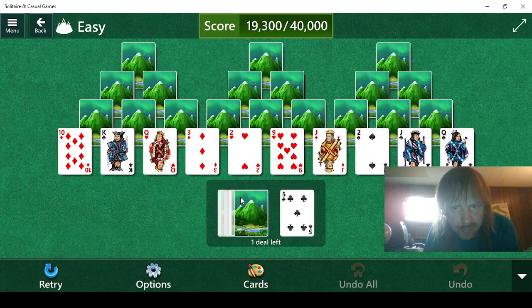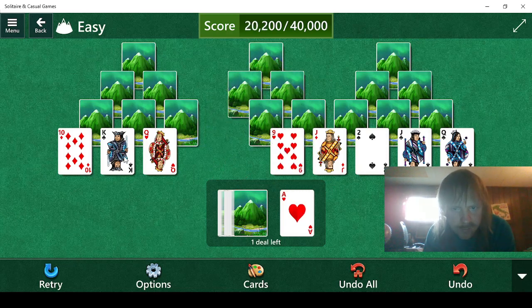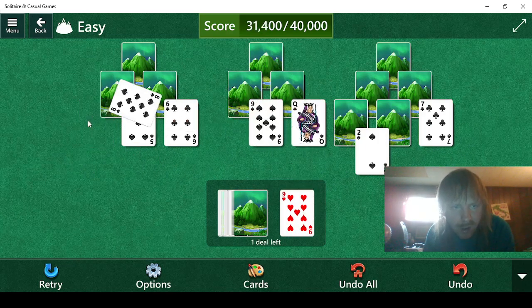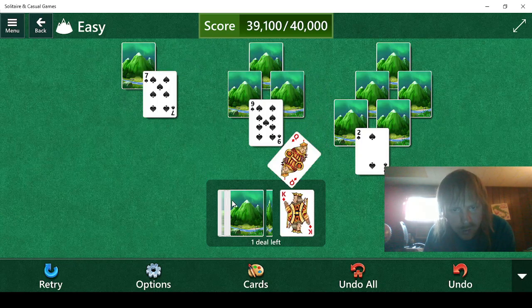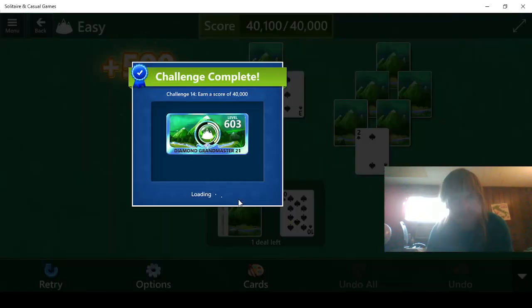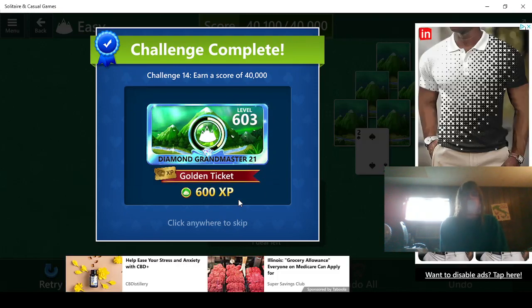Let's see. 5 — doesn't help. 2, 3, 2, ace. King, queen, jack, queen, jack, 10, 9, 8, 7, 6, 5. 4 — doesn't help. 4 — doesn't help. Jack, queen, king, queen. 9 — doesn't help. 6, 7. 5 — doesn't help. 8, 9, 10. Good. So that's done. 600.